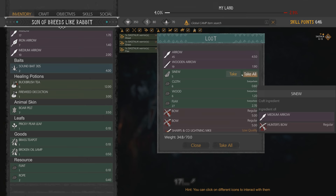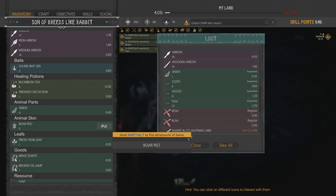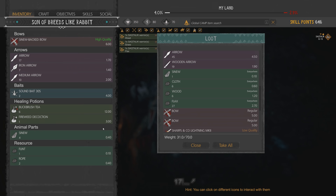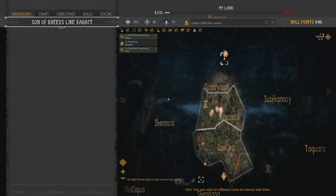I want my sinew - one, two, three, four. There we go. Just in case I have to make another bow real quick. Four pelt - throw that in there. Prickly pear leaf, sure. Couple ropes, some flint. Alright, ready to rinse and repeat.